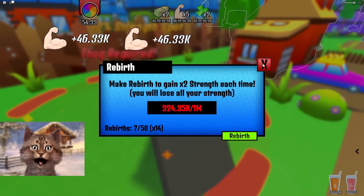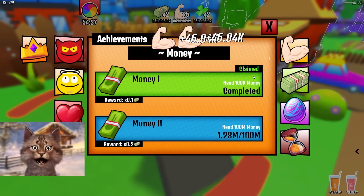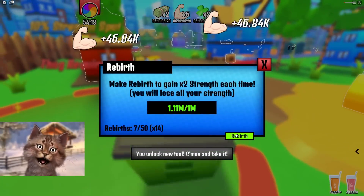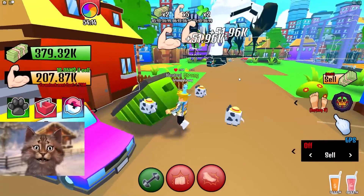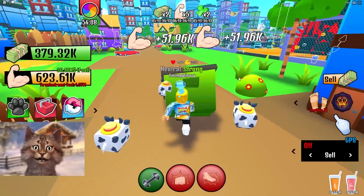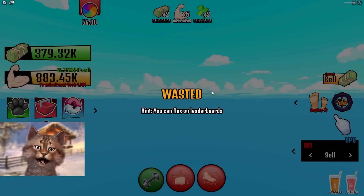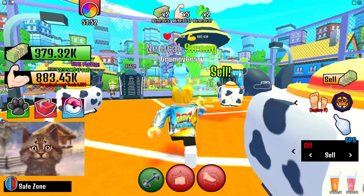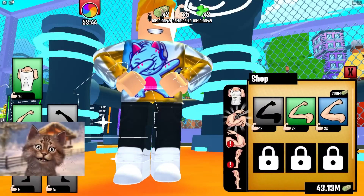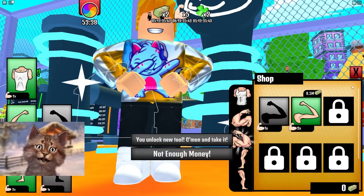Now we're gonna get to 1 million. We need 1 million strength. Let's claim all of this stuff. Money claim. What do you get from these achievements? Alright, let's go — we have 1 million and rebirth. What can we lift? Can we lift a house? No way — we need 6 billion to lift a house. I have money, I can buy this one. Purchase. Now I can't buy this one because it reset me. We gotta reset again. Hey, I'm faster — I run faster now!